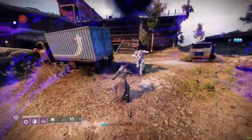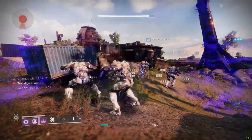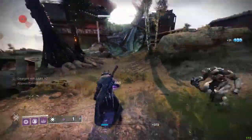In the background footage, that's how long it takes to drain a patrol red bar now. Even with just the 25% buff from Font of Might, it is so much more viable.